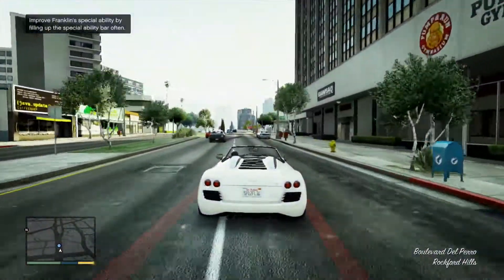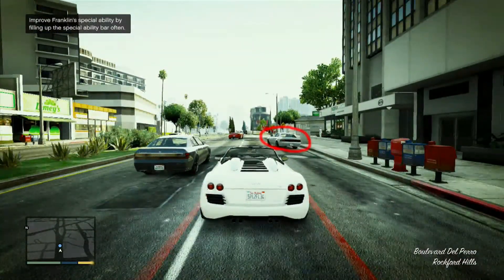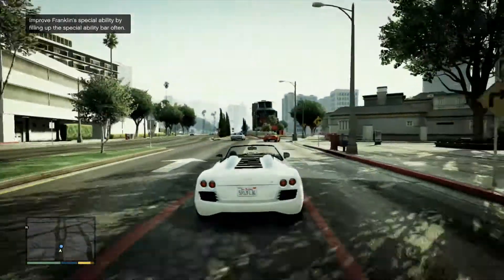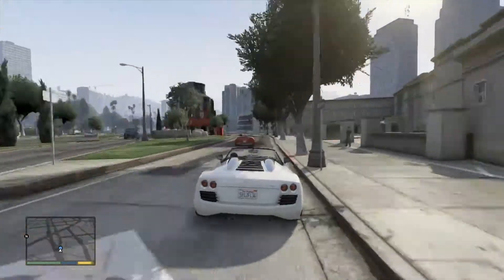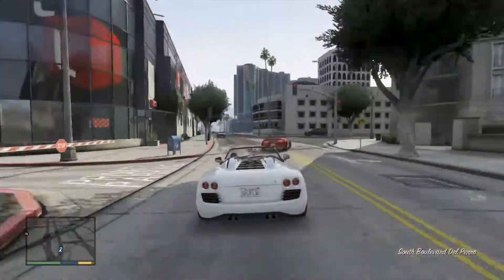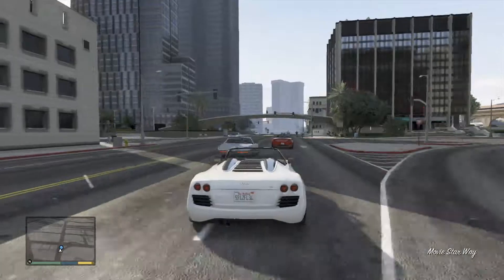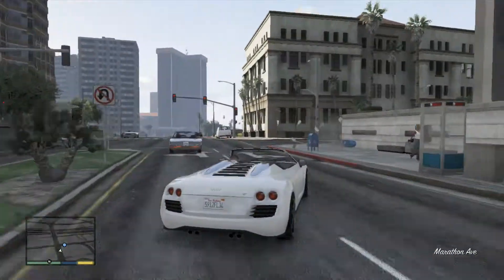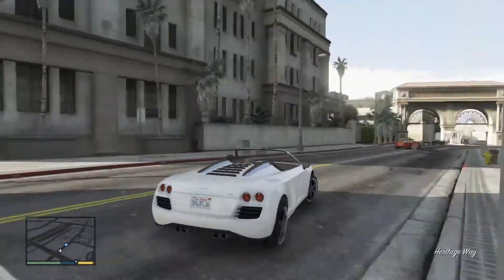You see that car right there pulling out? He is going to mess up your day if you're going full steam ahead without using your Secret Ability. If you don't use it, you're probably going to get into a car crash. It's not that bad when you do crash, but it isn't good either since you're going to lose time.